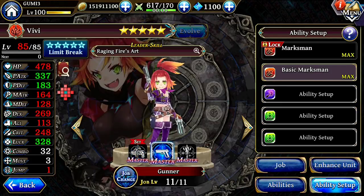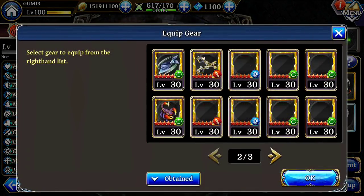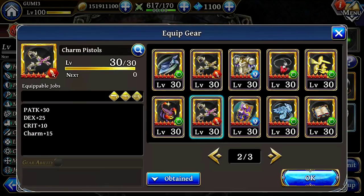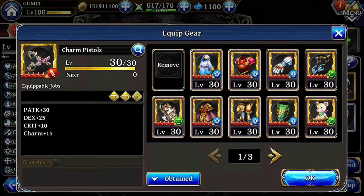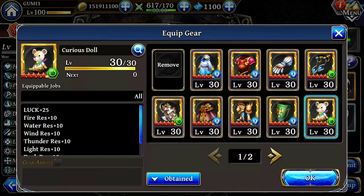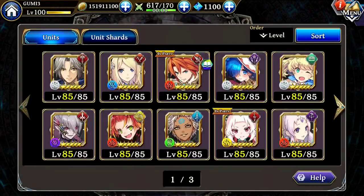You really only need Jobs 1 and 2, which is really easy to get if you pull for her. That's my suggested setup. I'm going to go ahead and gear her up now so we can see her full potential. These are Charm Pistols — that's probably the best choice for her right now; I don't think she has a character-specific weapon. I only have one Curious Doll, so the other unit is a magic user who doesn't need Jewels, so I'll put the Curious Doll on Vivi.